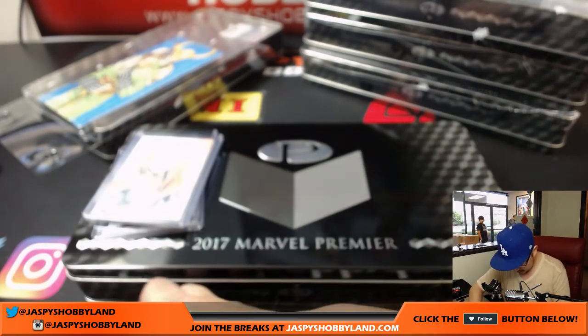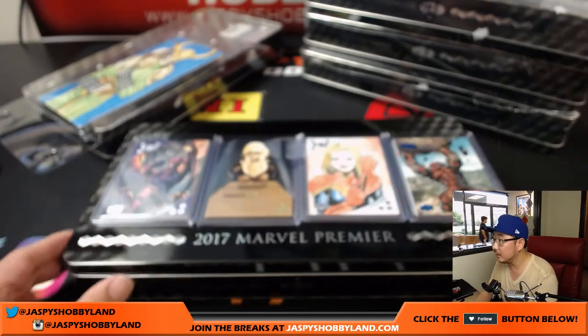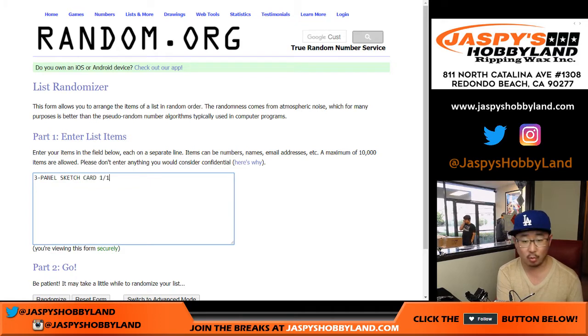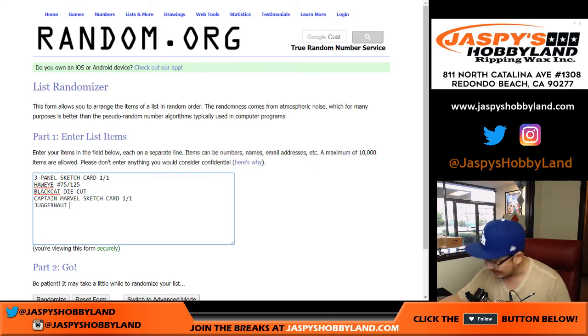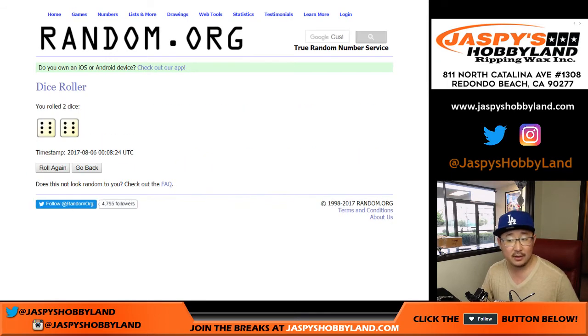Good luck to everyone. Let's see who gets what. We have the three-panel sketch card — one of one. We got Hawkeye, 75 out of 125. We had the Black Cat die cut, that was not numbered. We had the Captain Marvel sketch card. And the Juggernaut, 46 out of 50. That's five items for five spots.